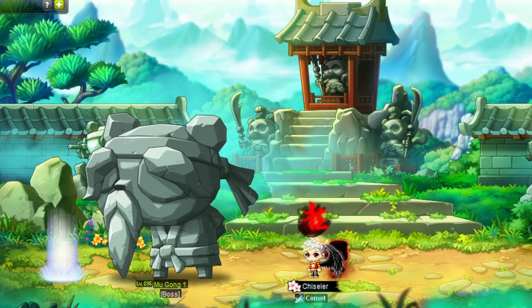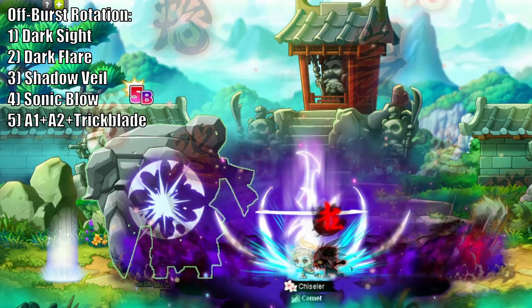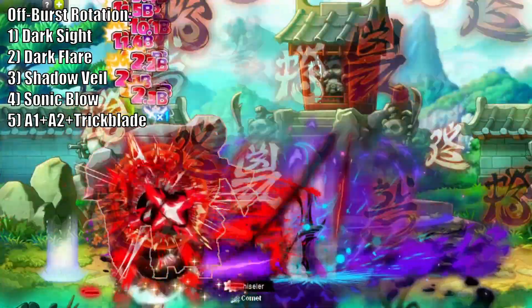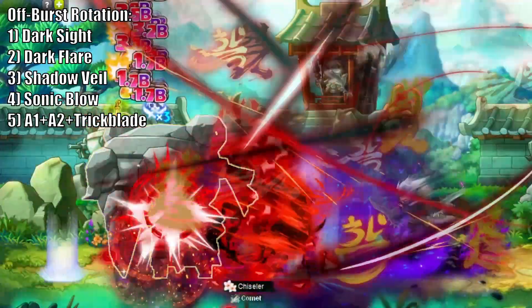Finally, Shadowers also have an off burst. This simply comprises of starting in Dark Sight, ensuring Dark Flare is down, then using Shadow Veil, Sonic Blow, and Trickblade to finish it off. I wouldn't recommend using a special ring during this burst if it can be avoided. With that, all of Shadower's bursts have been covered.